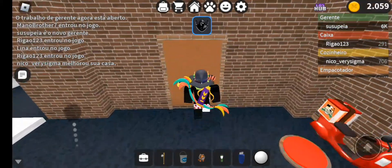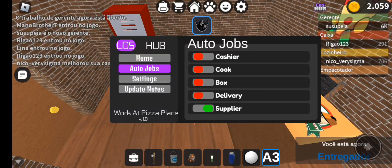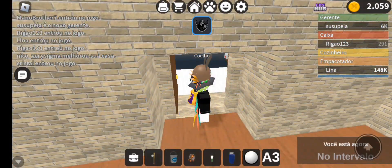Okay, let's go to pizza delivery. Basically it automatically picks up pizzas etc. and teleports to houses.